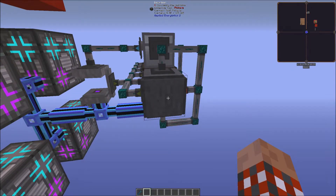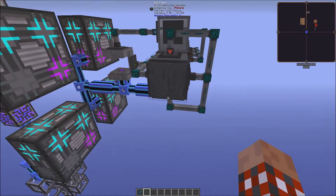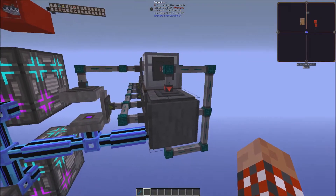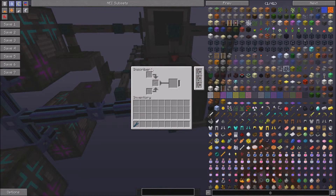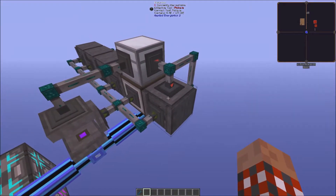Second, you should make sure that these item conduits are going into the right locations on the inscribers. For example, we're putting stuff into the top, the middle, and the bottom, and then we're pulling out from the middle. Locations matter — if you're trying to put something to the middle but you're feeding it from the top, you will be placing it into the wrong location.